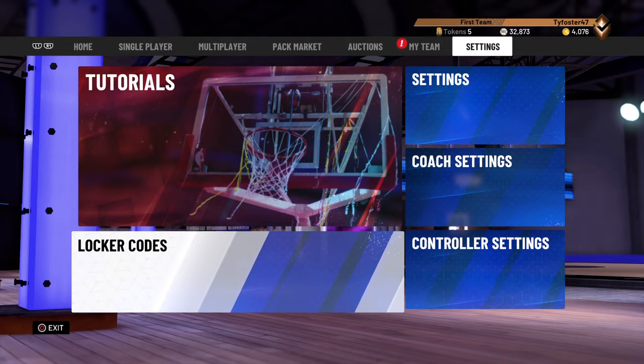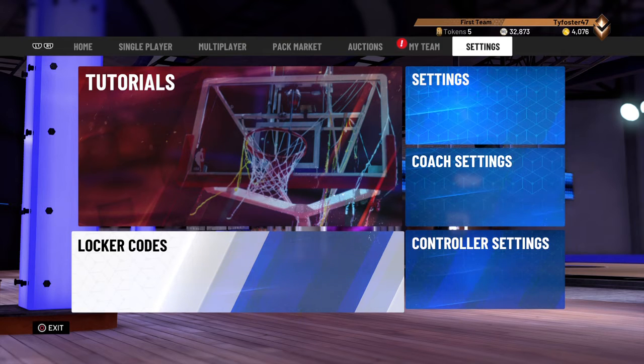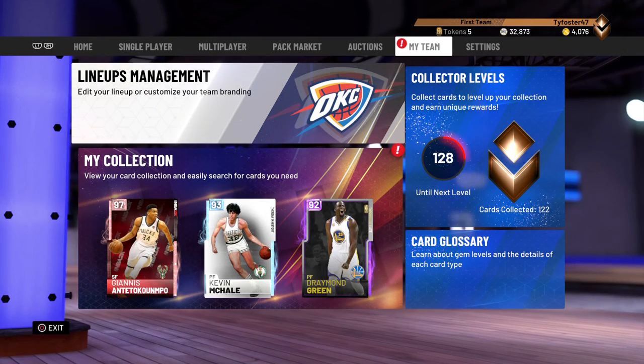I'm going to put it in the description. The code is M-T-E-E-P-1-2-3-4-5, repeated four times: MTEEP-12345-12345-12345-12345. I used it and it gave me $25,000 MT. You could get $25,000 or even $50,000 MT with it.